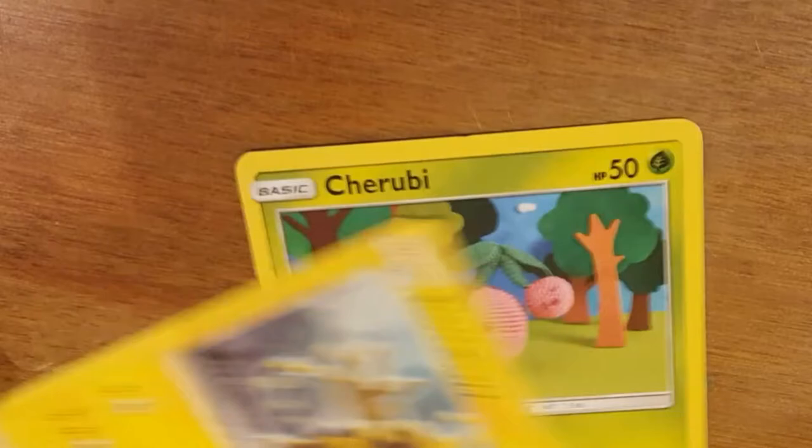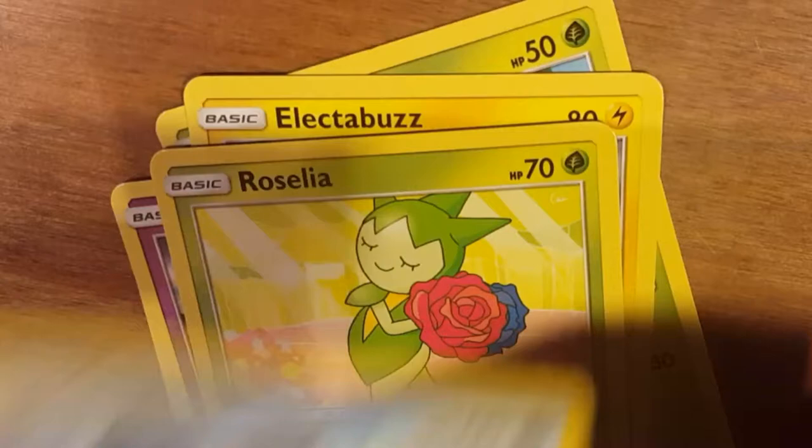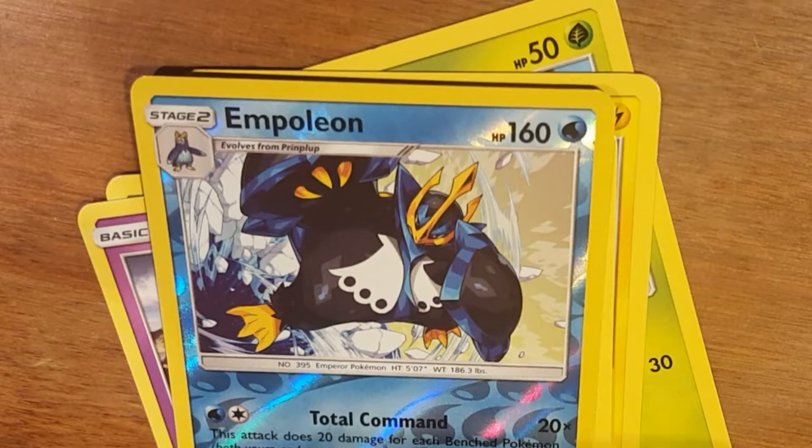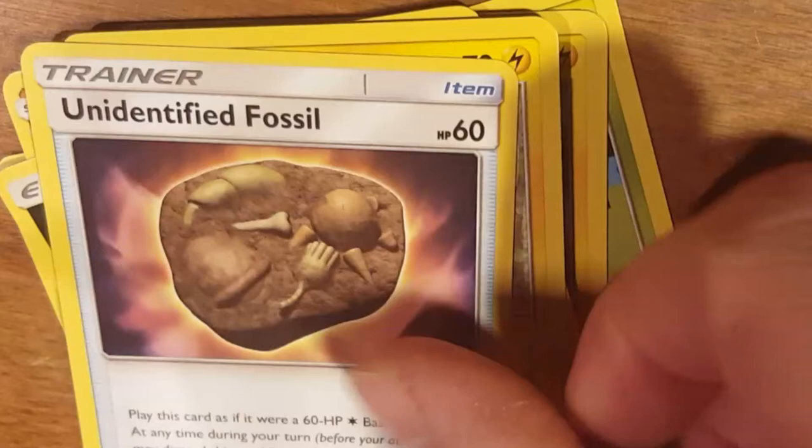Pack five: Cherubi, Electabuzz, Turtwig, Cosmog, Rosilia, Reverse Hollow, Empoleon - also a rare, that's nice. Hippodon, the rare in that pack. Energy, Mount Coronet, Rotom, Unidentified Fossil. Not bad, not bad.